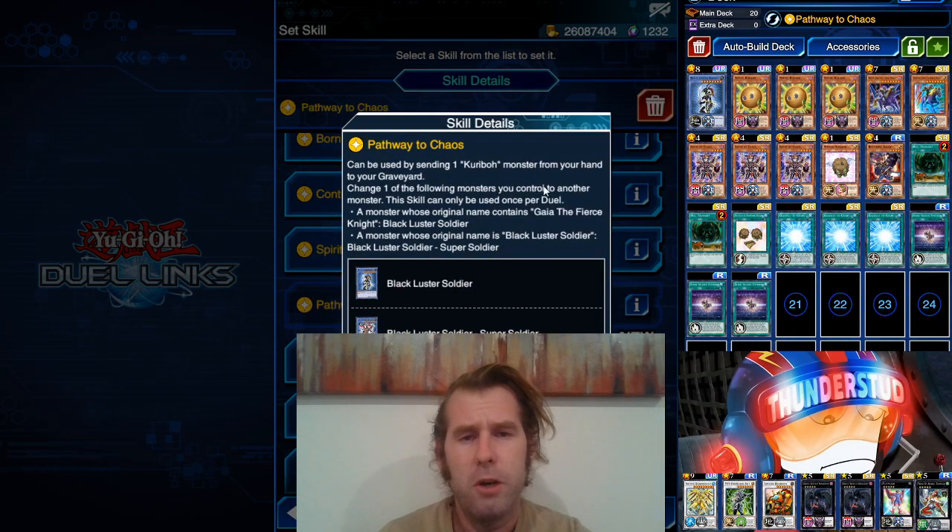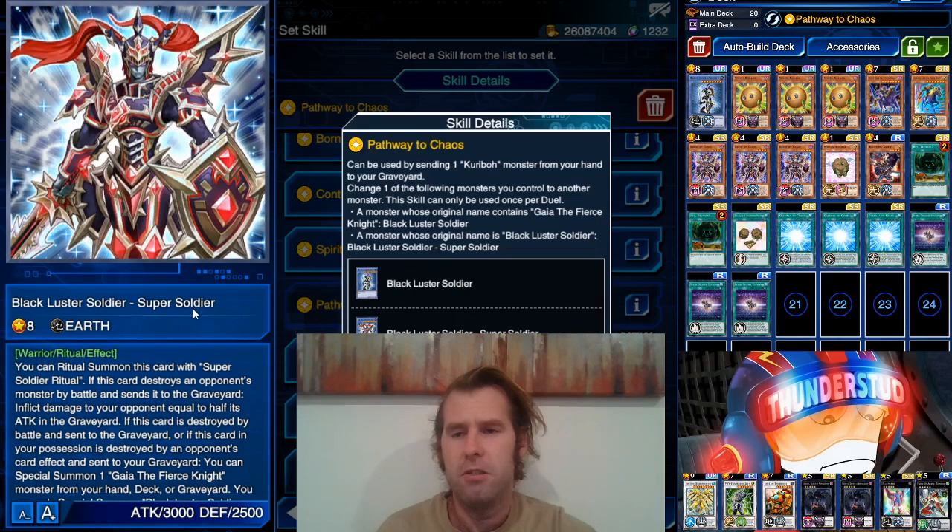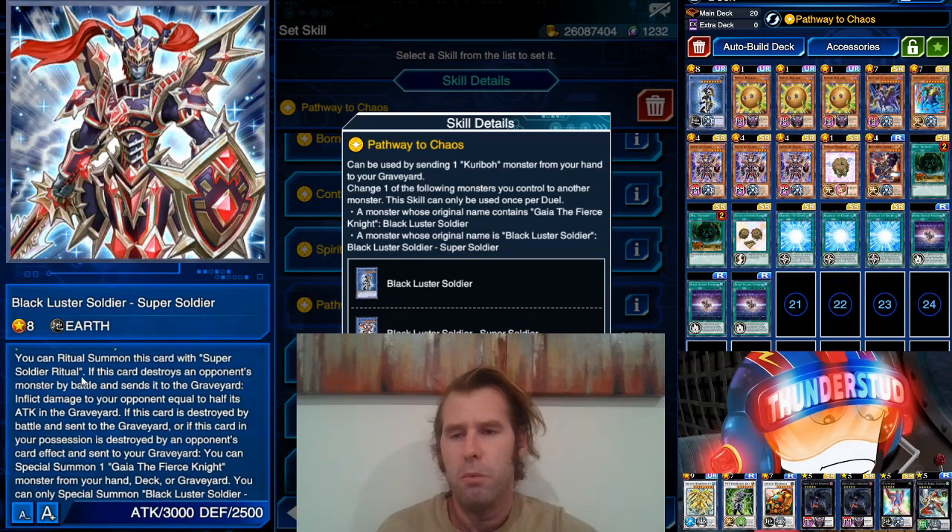Pathway to Chaos can be used by sending one Kuriboh monster from your hand to the graveyard — any Kuriboh will work. You change one of the following monsters you control to another monster, so it has to be on the field. The skill can only be used once per duel. Monsters whose original name contains Gaia the Fierce Knight — pretty much all the Gaias work — or monsters whose original name is Black Luster Soldier, even the Sacred Soldier. You change them into Black Luster Soldier Super Soldier.